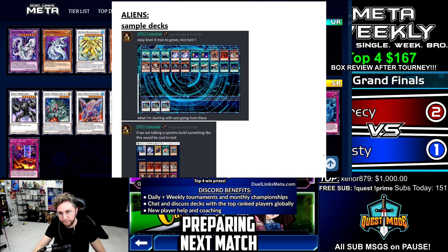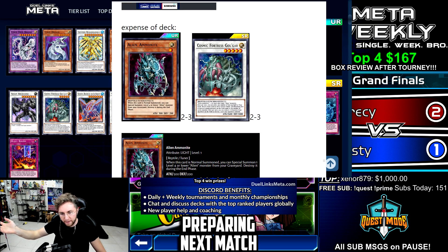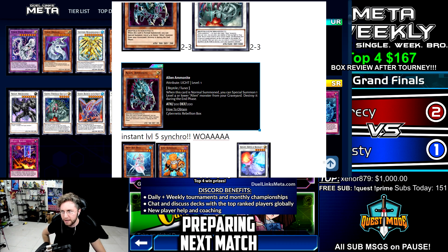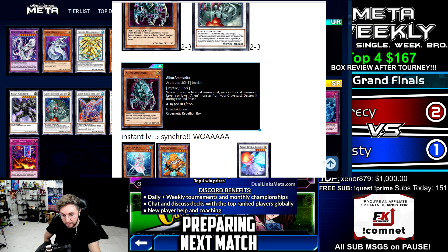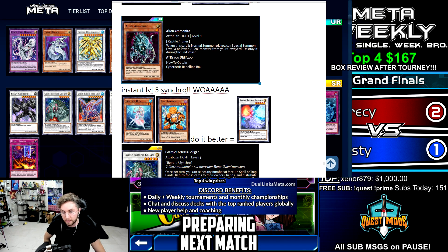Here are some sample builds from Celestial — a non-synchro version and a synchro version. The expense: Ultra Rare Ammonite, probably two to three copies; Cosmic Fortress Golgar, probably two to three. The rest of the alien cards from older boxes are super free to play. Alien Ammonite: when normal summoned, you can special summon one level four or lower alien from your grave, then destroy it during the end phase. This is a level one tuner — special summon a level four alien, Synchro Summon into level five. The problem is Deep Sea Diva and Junk Synchron do it better without any setup.